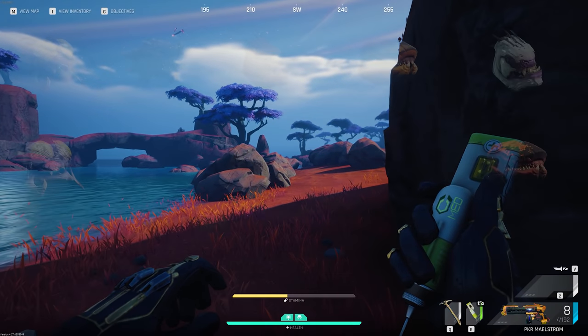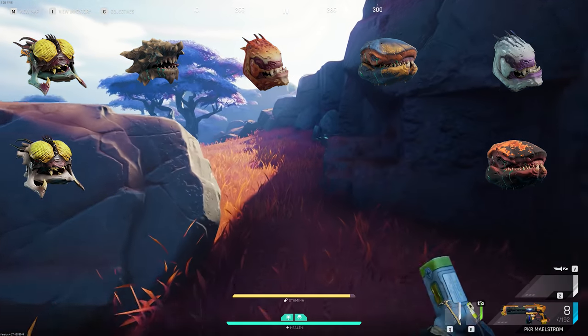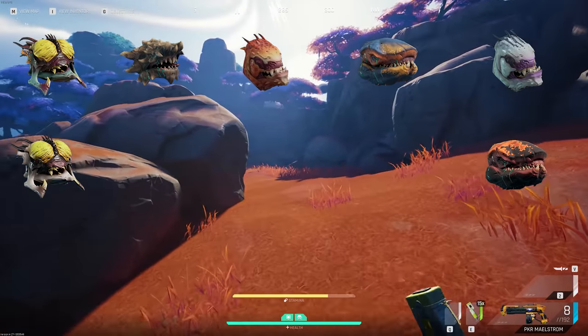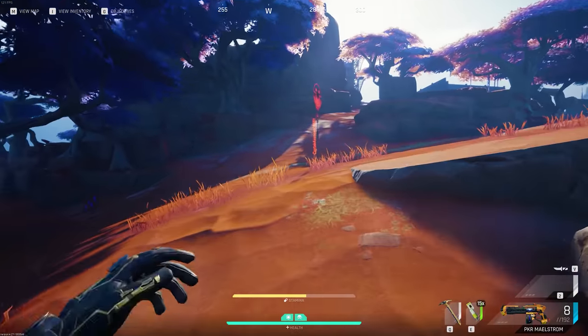We're going to start with the heads — rattler, crusher, strider, marauder, heavy strider, mature rattler, and savage marauder. You can sell all of these; they're not used for questing, upgrades, or anything like that. The majority of them have a high value so they're good for K marks and money.